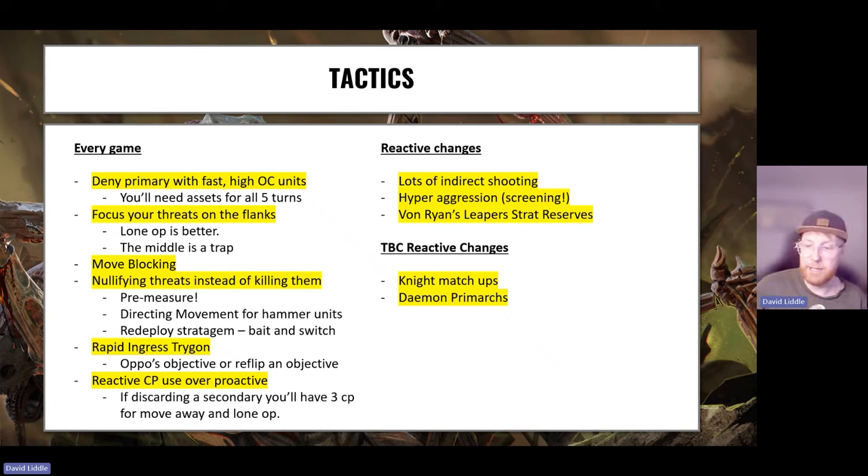If your opponent moves seven inches to kill your Warrior squad, you move them six inches away, spend one CP on Lone Op, and all of a sudden their master plan has failed — then you can muller that unit. It's expensive, but having three CP on their turn is super strong. You can also pick units up and put them back in reserve. Some reactive adjustments: if my opponent has lots of indirect shooting I take a lot of units off the board so I only have one that needs the Lone Op strat the whole game.